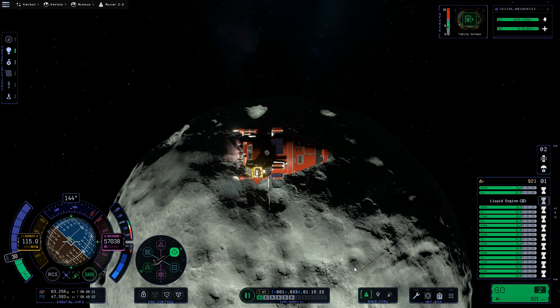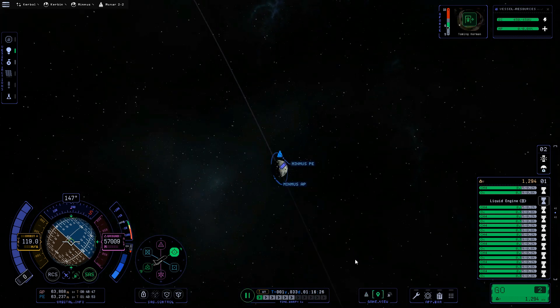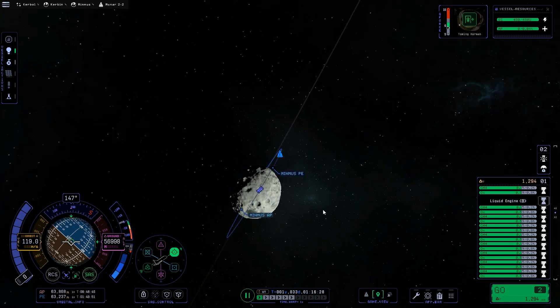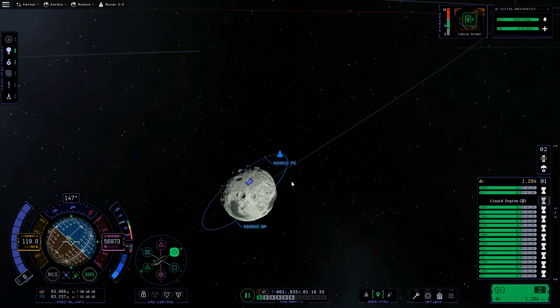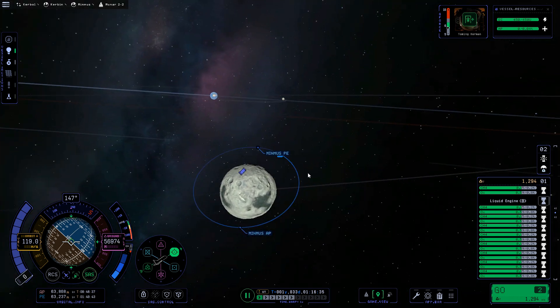Next, of course, is simply circularizing. Now we can see that our orbit is very much in the same plane — more properly, the plane of our orbit is in the same line as Mimus's direction around Kerbin.